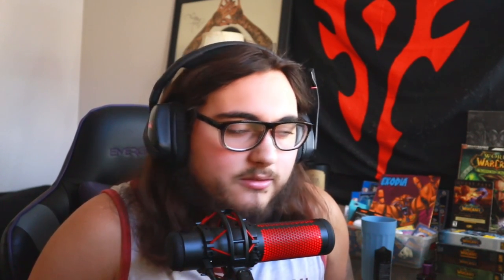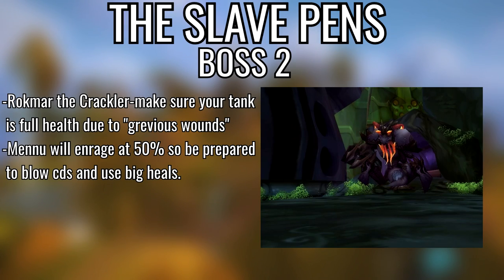The first boss is Mennu the Betrayer — basically just destroy all the totems besides the fire one. If the fire totem does go off, expect big incoming heals. His Chain Lightning does do a lot of damage so make sure you spread out. Big heals on your tank — easy tank and spank.